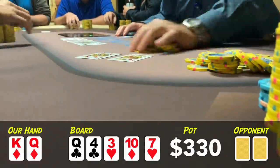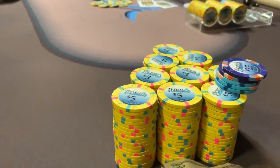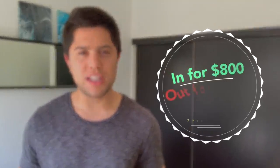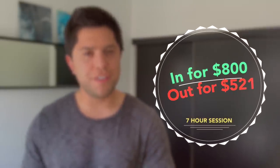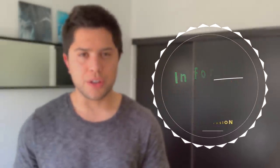Nothing too interesting happened after this hand aside from a few suck-outs, so I'm going to transition over to Lake Elsinore. Those were the hands from Players Casino in Ventura — I actually ended up booking a small loss. However, yesterday I got a chance to fix this loss with some good old-fashioned 2-3 no-limit at Lake Elsinore. You guys know I love to play here — the location's awesome, the people are friendly and the action is great. Yesterday was no exception, so let's get into these hands.